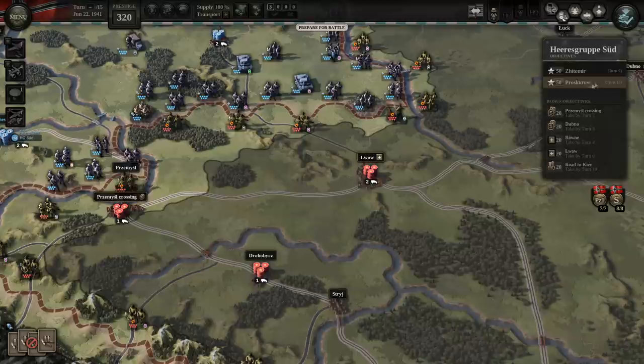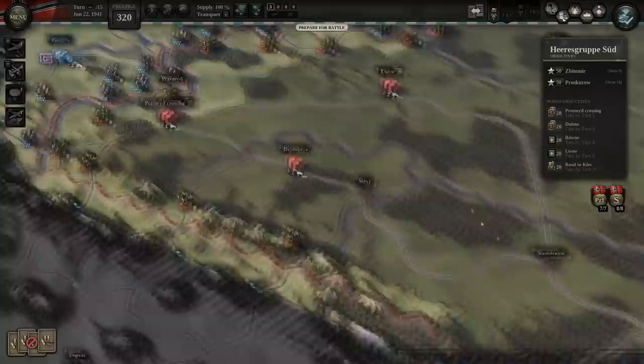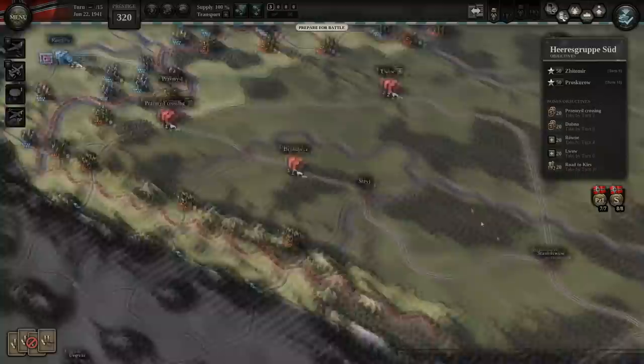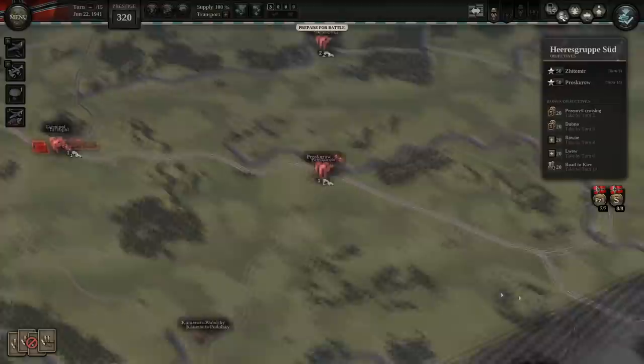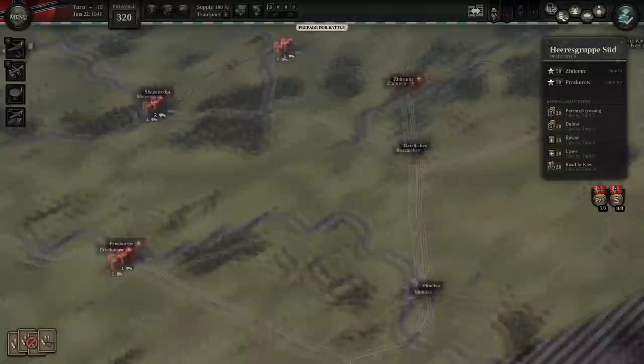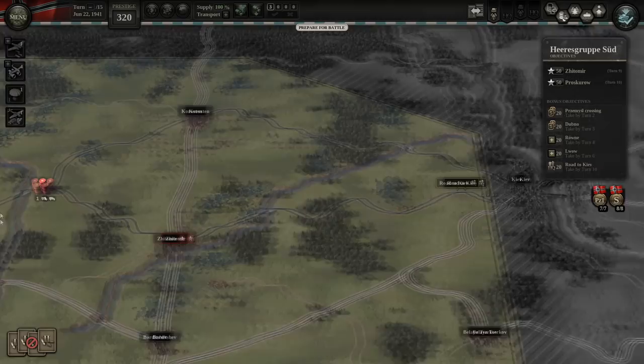We've got to take the objective of Zidamur by turn 9 and Prosokoro by turn 10. We also need to hold the Premzal Crossing by turn 2, Dubno by turn 3, Rhone by turn 4, Lovou by turn 6, and the road to Kiev by turn 10. The Premzal Crossing is right here directly across the river, Lovou is a little bit further to the east, and Proskoro is near the southeastern portion of the map. We've also got objectives at Dubno and Rhone along the rail line, and then eventually Zidamur and the road to Kiev at the very extreme edge of the map.